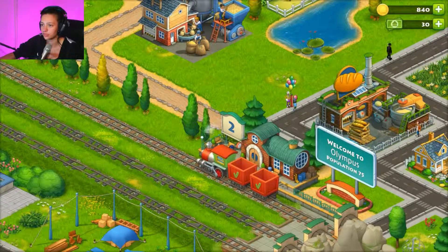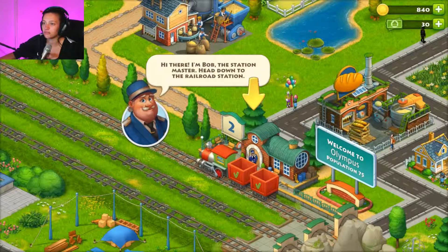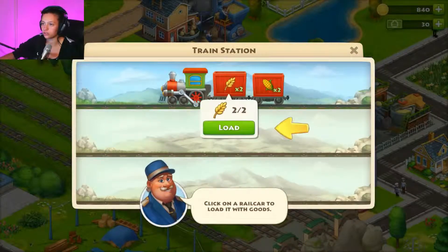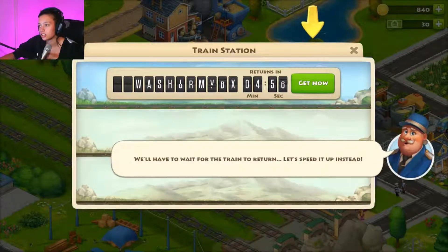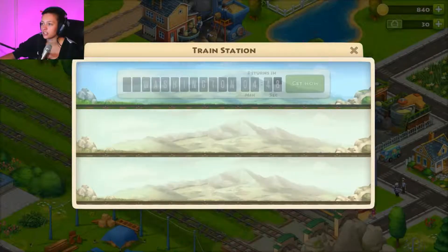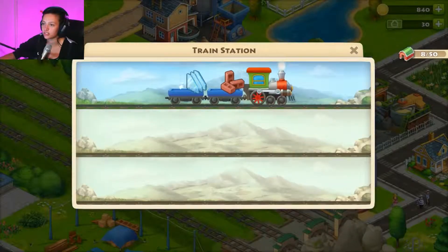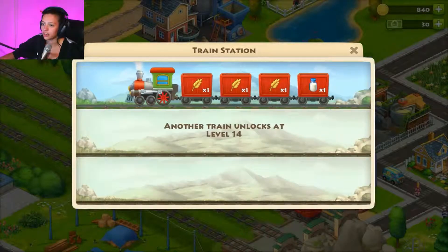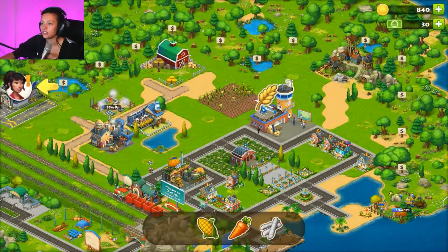We've got a choo-choo! Hi there, I'm Bob — hello Bob, you're adorable, look at those sparkly blues. Head down to the railroad station — the train delivers materials used for construction and barn upgrades in exchange for goods. Click on the rail car to load it with goods. We got some glass and bricks, then we wait for it to return. Keep loading trains to get more building materials; they always come in handy.